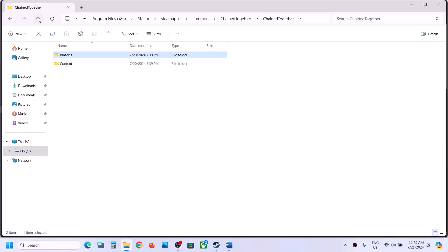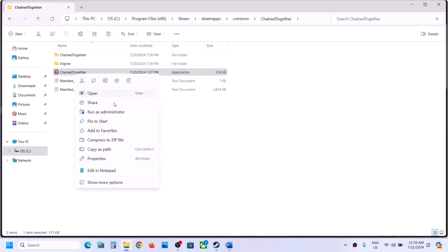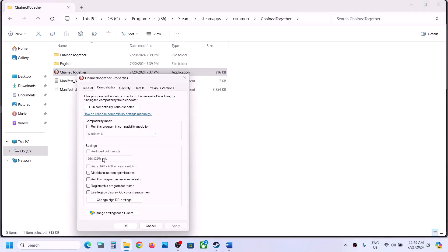If that does not work, go back and do the same thing with the first EXE file in the folder. Right-click it, select Properties, go to the Compatibility tab, check 'Run this program as an administrator,' hit Apply, click OK, and launch the game.